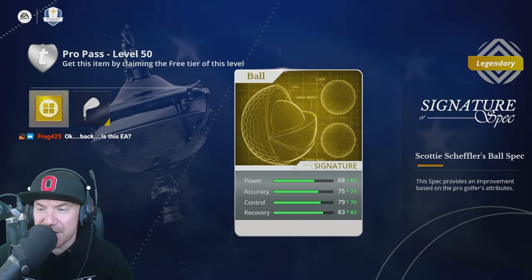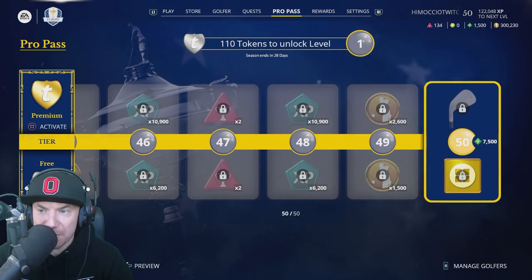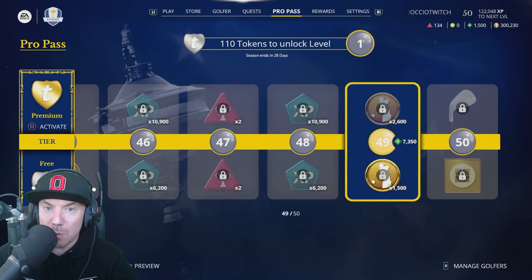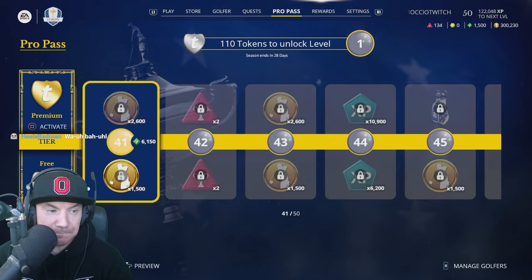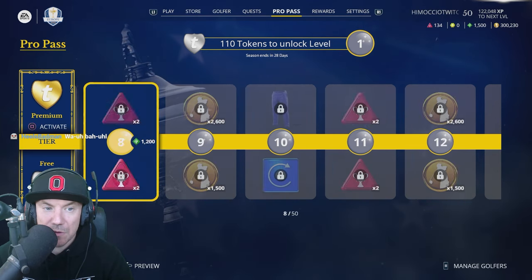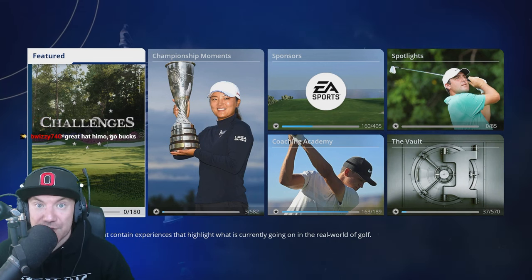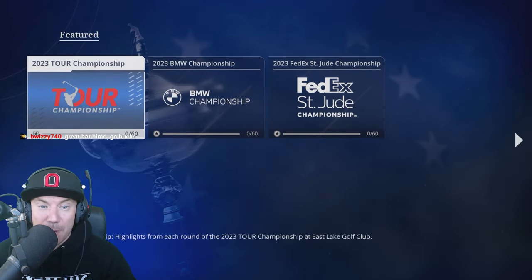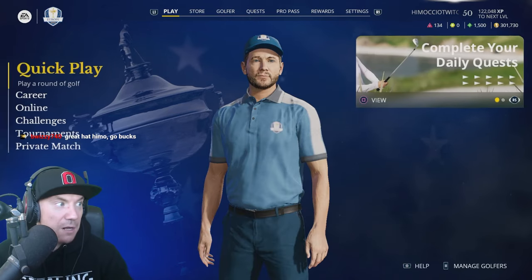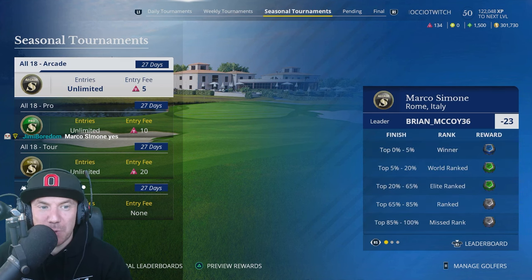The Scottie Scheffler signature spec is number one here — a very good ball. Okay, so not a lot of weird stuff here, a very normal looking battle pass. Challenges wise, they're going to get added in afterwards as the challenges start playing. I would say probably Thursday and Friday we're going to get challenges per day, so challenges are not live yet, but as the patch notes said they are going to be going in.